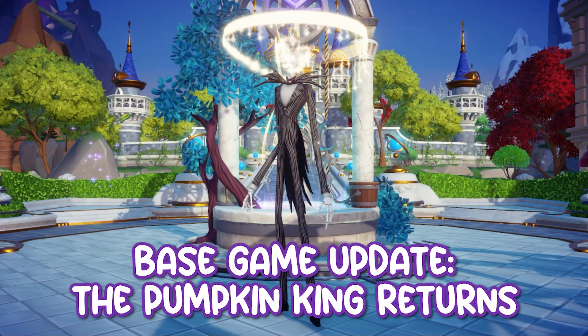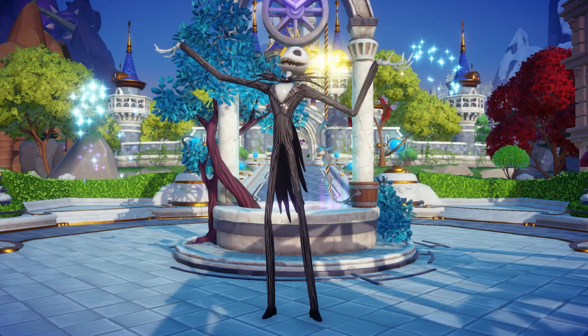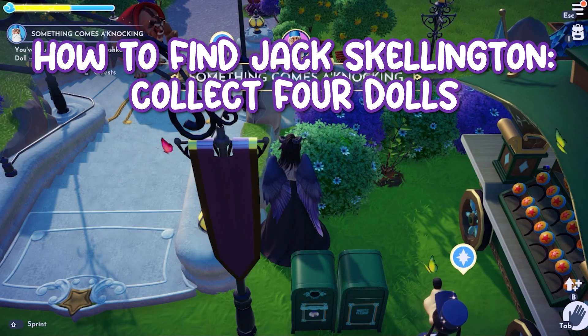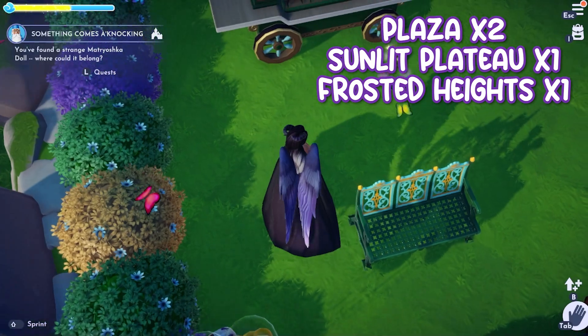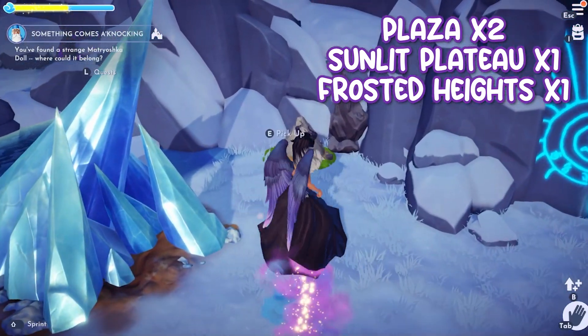Let's start off with the base game update, the Pumpkin King Returns. This does not require an additional purchase — simply download the update and enjoy the game if you already have the base game. To find Jack Skellington, you'll need to find four dolls in Dreamlight Valley and place them inside the Halloween Town tree in the Forgotten Lands. In my case, there were two dolls in the plaza, one doll in the Sunlit Plateau, and one doll in the Frosted Heights.